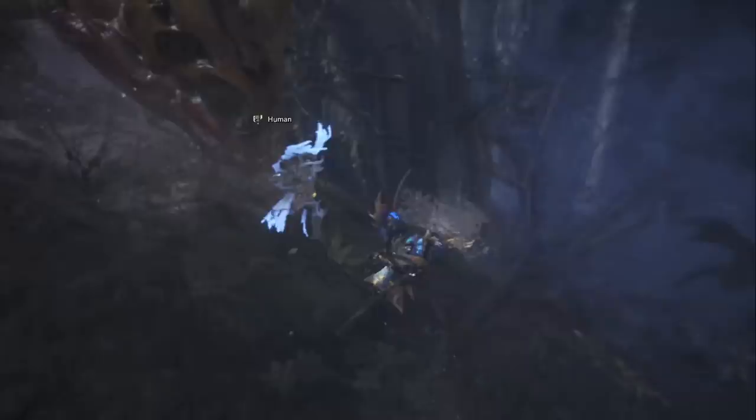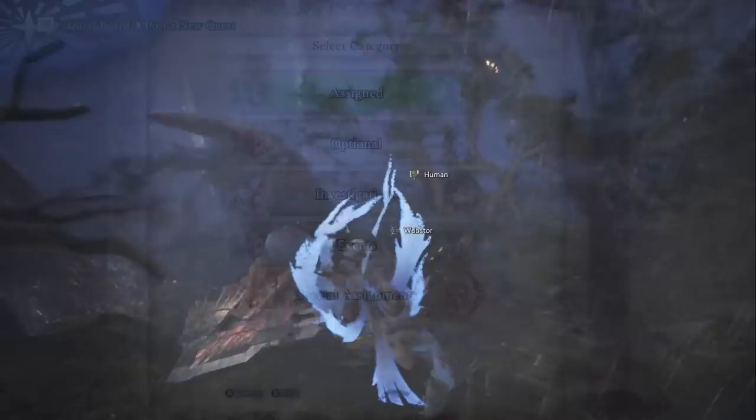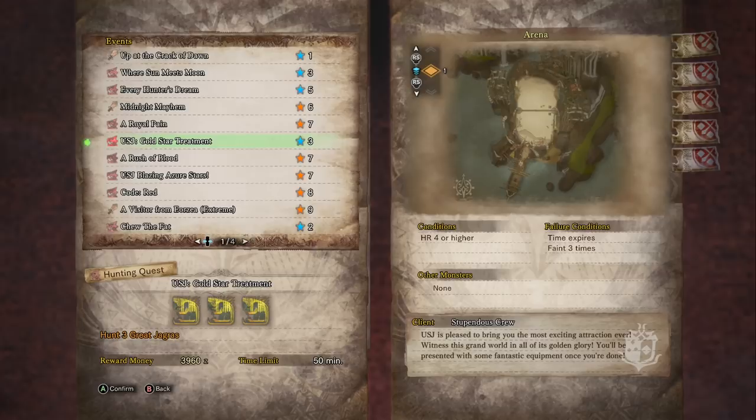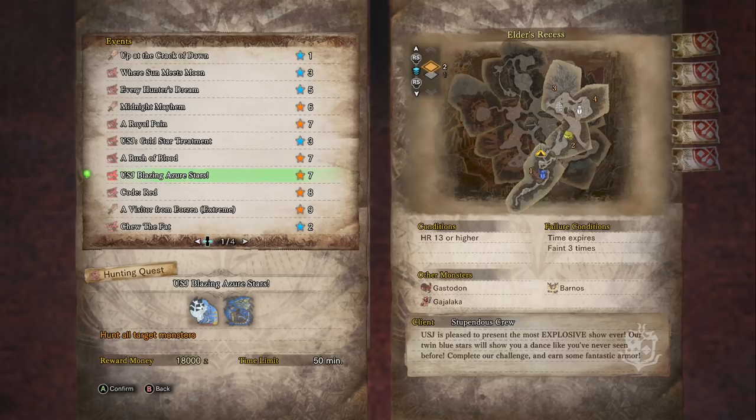Let's begin by talking about how you unlock the Azure Starlord set. I'm reviewing it now because it only just became available for everyone on consoles. You'll need to play two different events that start with the USJ acronym. For consoles, only one of those events was available during the Summer Festival, which meant you couldn't build the armor set. Now, during the Fall Festival, both USJ quests are available. The first event is USJ Gold Star Treatment where you fight three Jagras, and the second is USJ Blazing Azure Stars where you fight a Dodogama and an Azure Rathalos. Finish those quests to farm the materials needed to build the Azure Starlord set as well as the Azure Star Longsword.